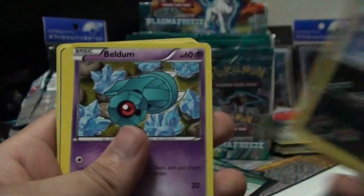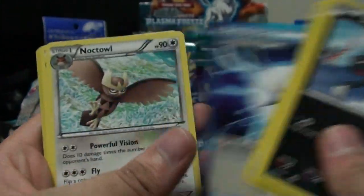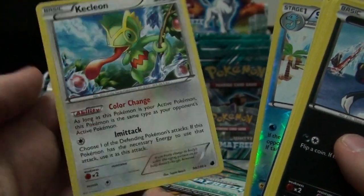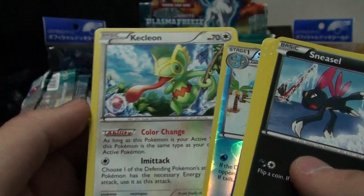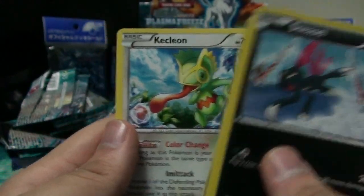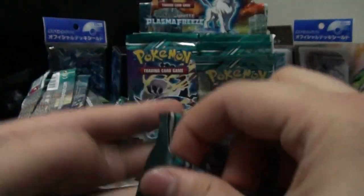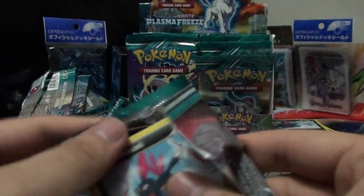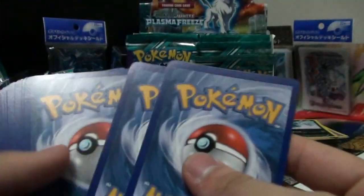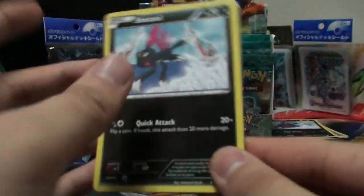Next pack: Sneasel, Beldum, Nidoran, Cacnea, Hoothoot, Plasma Energy, Noctowl, Kakuna, and Kecleon. I like Kecleon as a Pokemon but this artwork isn't really that appealing to me - that's also a bad thing to show little kids I think. I always say that about a card in a set - last set it was Joltik, this set it's Kecleon.